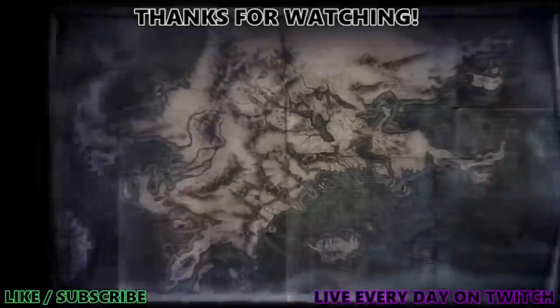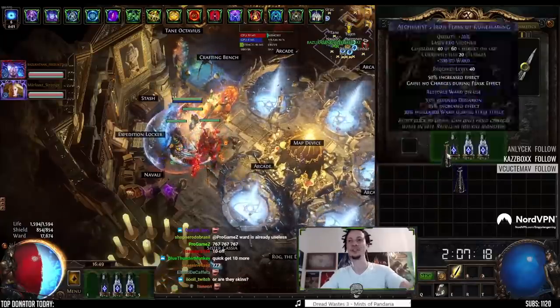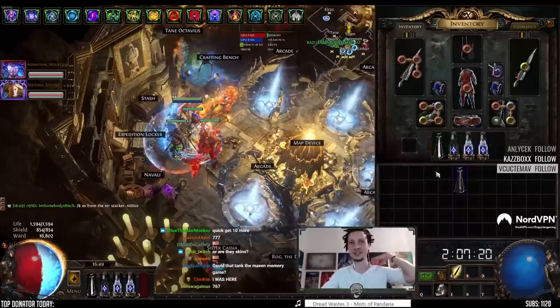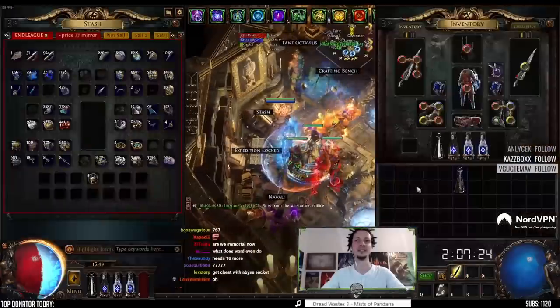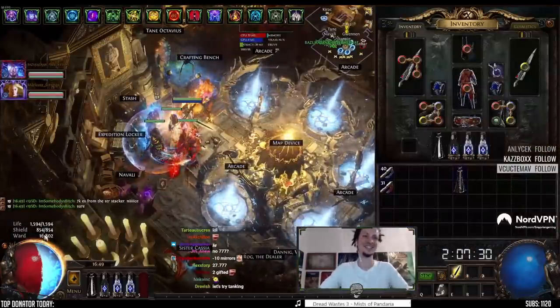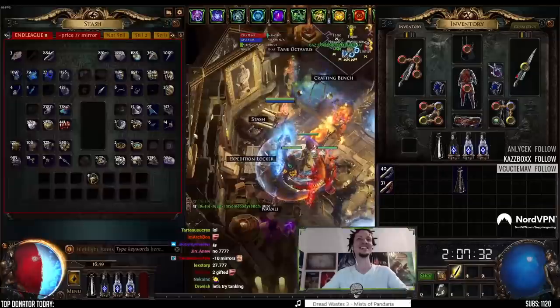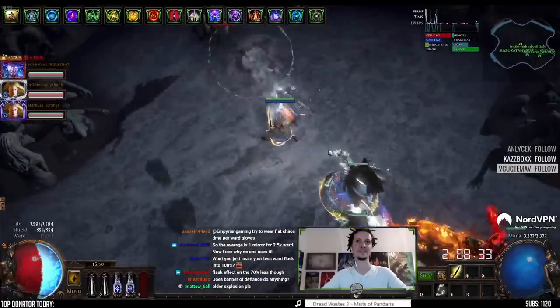GG noobs! That was it guys, it's over. We can put on the other flask and try to tank some boss abilities, but we need an Aurobot for that. Minus 10 mirrors. We did it guys! Let's try to tank something — open like Elder or Shaper or something.